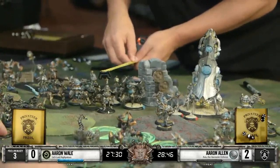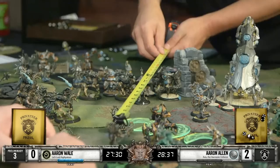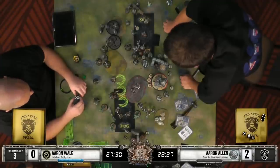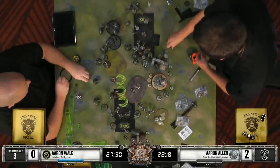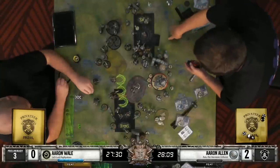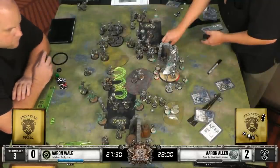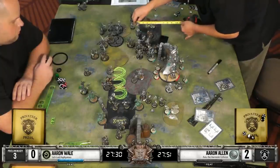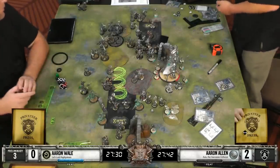One of the weird interactions of this theme force with Asphyxious II specifically is the Bane unit attachment - their mini-feat returns models to play. And Asphyxious' feat also returns models to play. So in a situation like right now, if the Asphyxious player decided to use all of their Voidbringer mini-feats, they could return all of the dead models to play - but then he couldn't feat. That was one of my favorite interactions that was brought up in CID that we certainly left in the game, because it's kind of cheeky and funny. And it's certainly something to be aware of. The flip side is after Asphyxious' feat, they leave play at the end of the turn - meaning they can still be returned by the Bane warrior command attachments the next turn via mini-feat. So the order of those operations really matters.